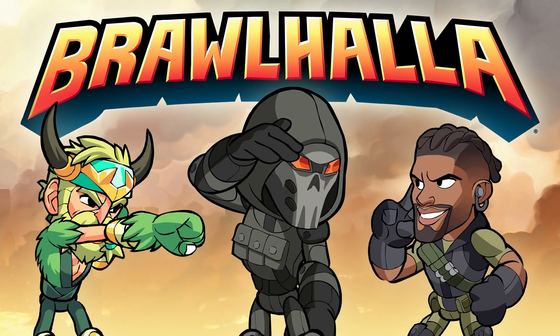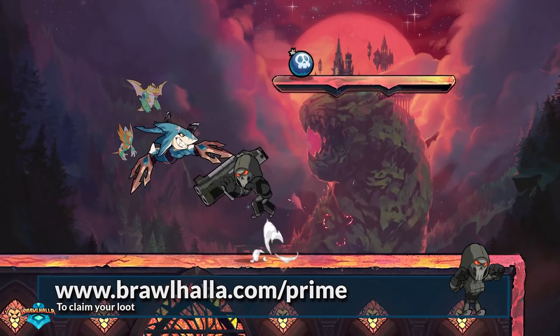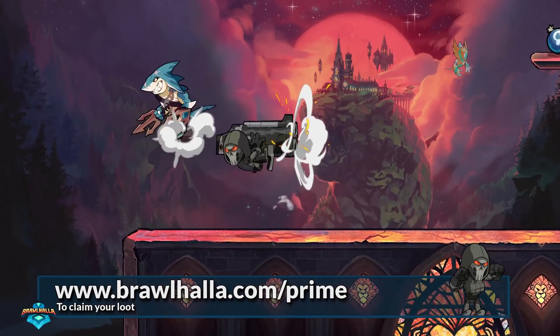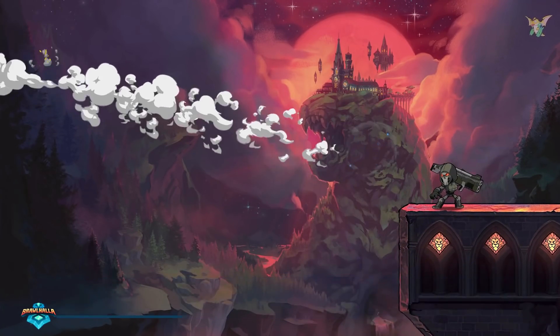Train to become an elite soldier like Isaiah with the Shadow Ops bundle. This pack includes Shadow Ops Isaiah Skin, Isaiah Legend Unlocked, and Shadow Boxing Emote. This limited time promotion is available to all Amazon Prime members. You can claim your loot at brawlhalla.com/prime.